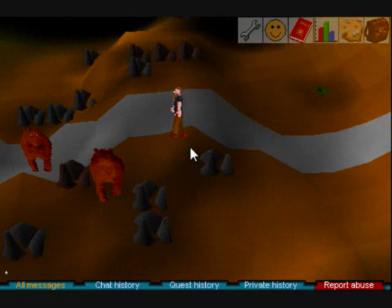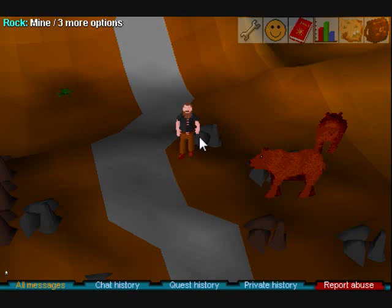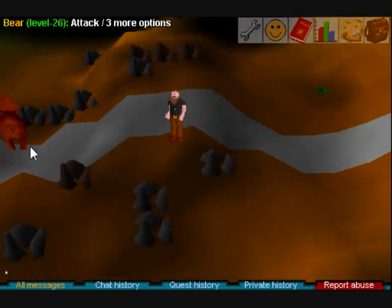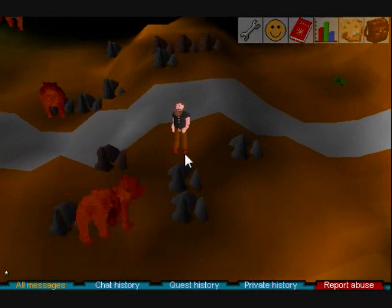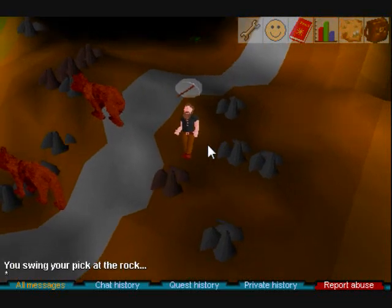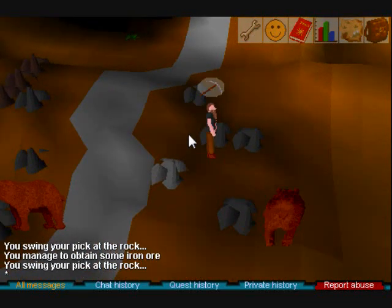Alright, we are here. This is the best spot to mine your stuff for steel bars — I advise staying here forever. Your only aggressors will be the bears, which can be annoying because they will block your path if you're trying to mine. So you might just go around them and do it as such — keep that in mind when you're mining here.